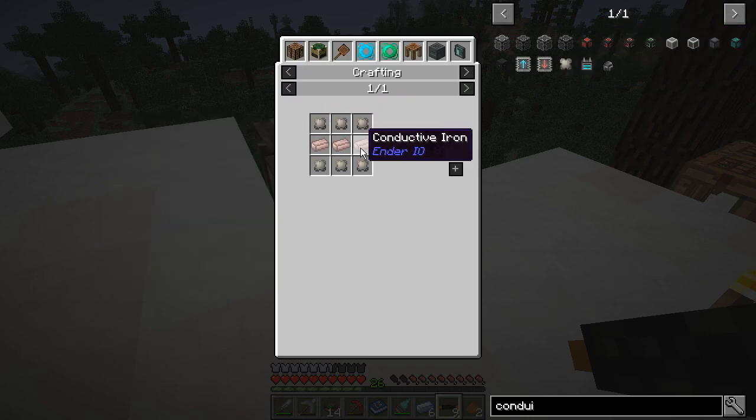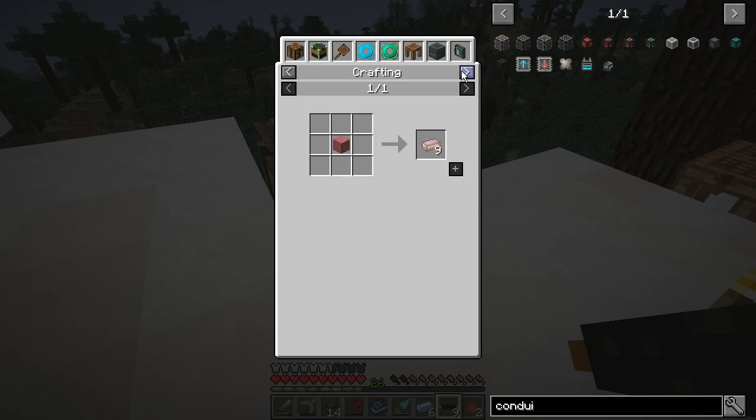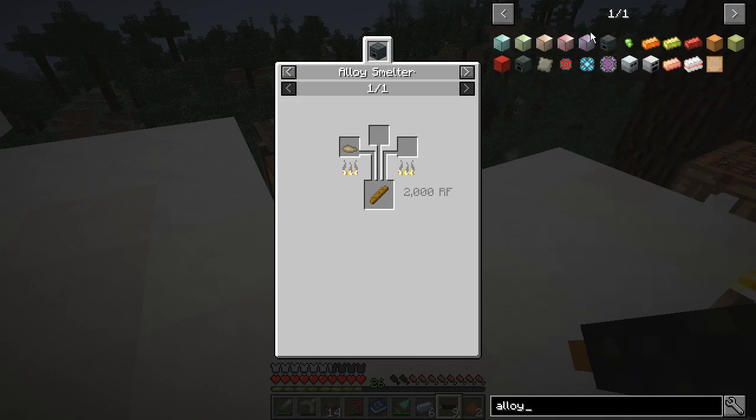Because the fact that this requires conductive iron and conduit binder, and you can only get conductive iron in an alloy smelter. Wait, maybe we should just make this one instead. That still actually seems easier. What kind of energy does an alloy smelter use? That might let me bypass a lot of this.